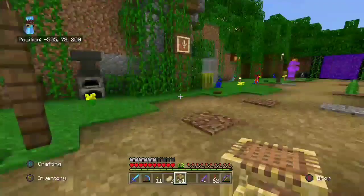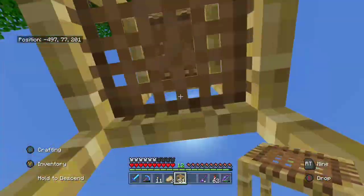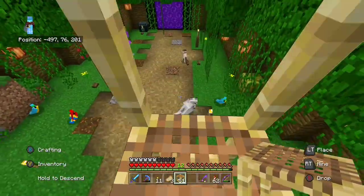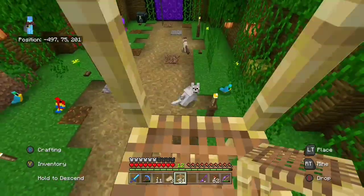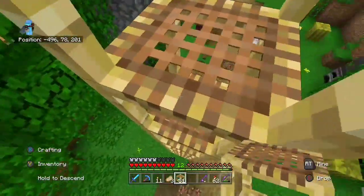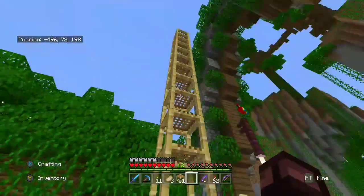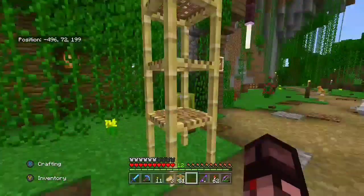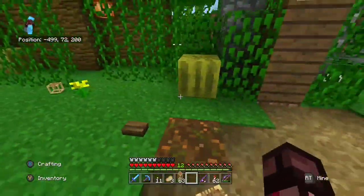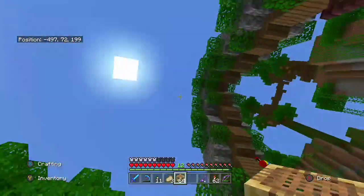So you can climb up it, you can jump off of it, and go back up it. I also found out you can stop at any level, and you can also go down through the scaffolding. This is a heck of a lot better than dirt pillars or nether rack pillars when trying to get up and build something. You can go up and down and go to any part of your build. And when you're all done with it, you simply break the bottom block and it all comes crashing down. This is a very nice addition and I can't wait to play around more with the scaffolding.